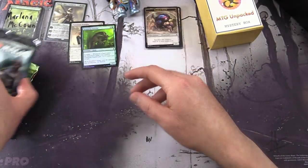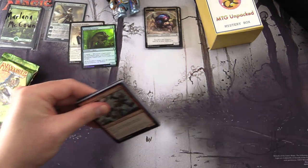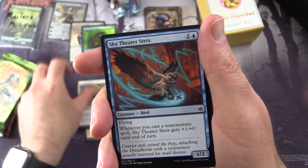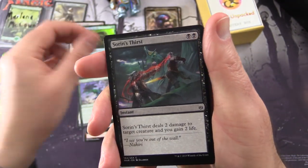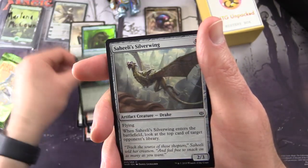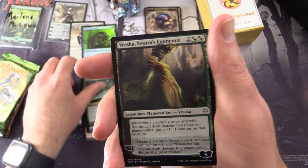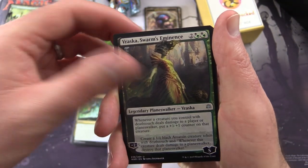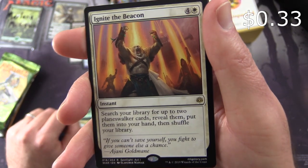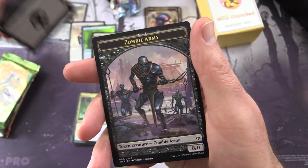No crazy expedition land there, alas. War of the Spark up next — enjoying Planeswalker hunting. We have Goblin Assault Team, Pouncing Lynx, Sky Theatre Strix, Force Landing, Sorin's Thirst, Aven Eternal, Sarkhan's Catharsis, Bloom Hulk, Saheeli's Silverwing, Ob Nixilis's Cruelty. Uncommon's Augur of Bolas, Neoform, Vraska's Swarm's Eminence — a nice Planeswalker. And rare is Ignite the Beacon: instant for 5, search your library for up to 2 Planeswalker cards, put them into your hand, and shuffle your library. And a Swamp and a Zombie Army token.